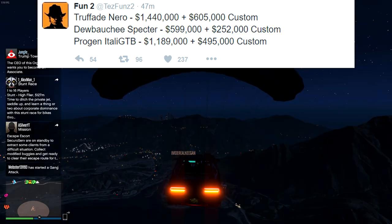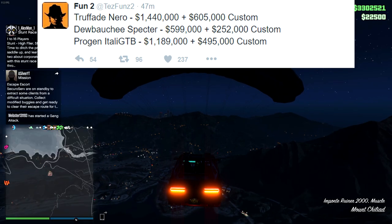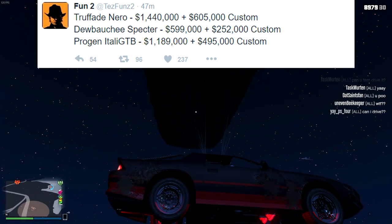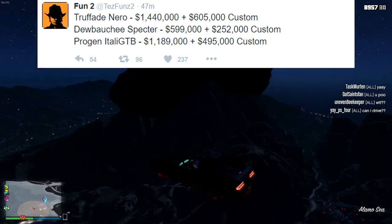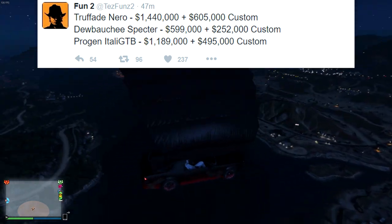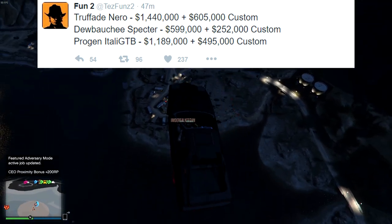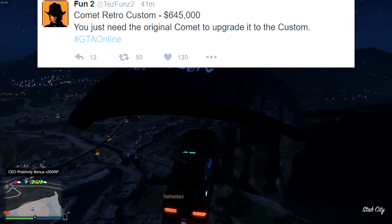The Dinka Jester — wait, the Dubsta Spectre is $600,000 with a $252,000 custom upgrade, so about $800,000 total for a sports car, which is a good price if it's on par with the Massacro. The Progen Itali GTB is $1.2 million base and $495,000 for the custom version. I feel like that one might be one of the weaker performers in this group, maybe on par with the Tempesta, but hopefully it has good customization — still only about $1.7 million customized at Benny's, which isn't that bad.